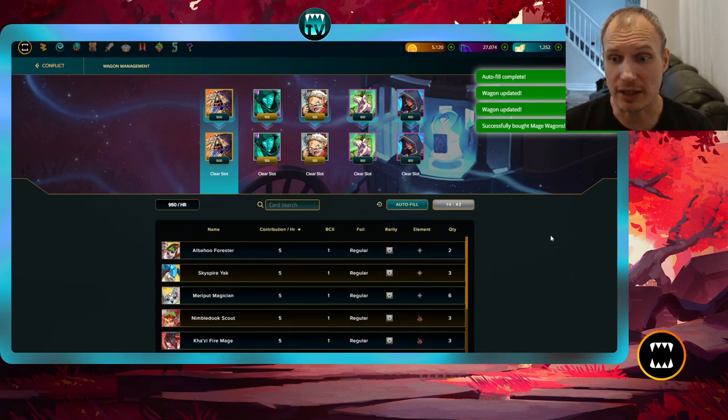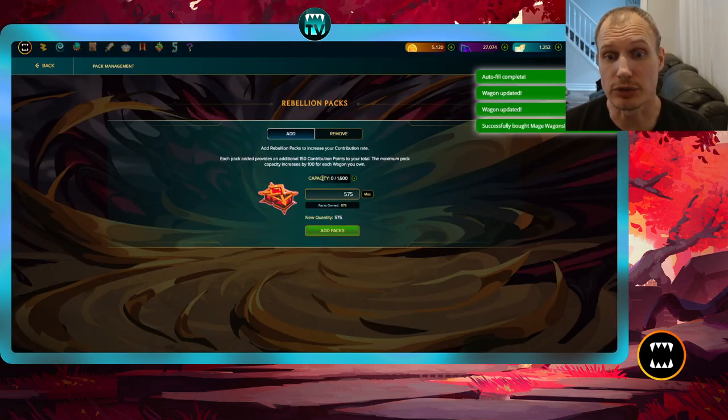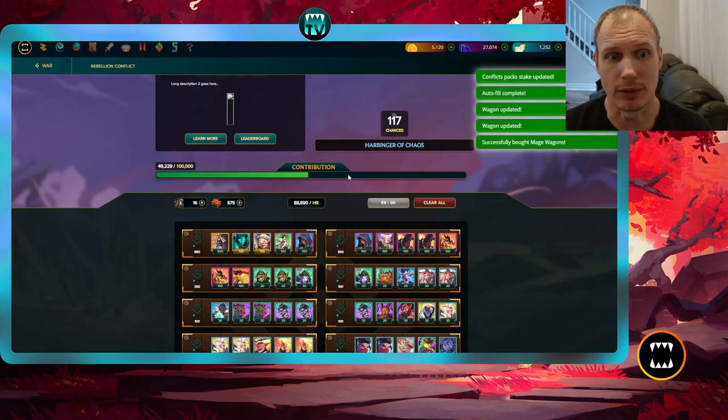One thing I kept looking for was where to stake packs. I thought each wagon would have its own separate pack staking, but that's not the case. Next to the wagon count you'll see a Manage Packs button. Since every wagon supports 100 packs, Manage Packs shows your total capacity — I have 16 wagons, so 16 times 100 gives me 1,600 pack capacity. I'm going to stake my 575 available packs; I click Add Packs and those conflict packs have now been added.